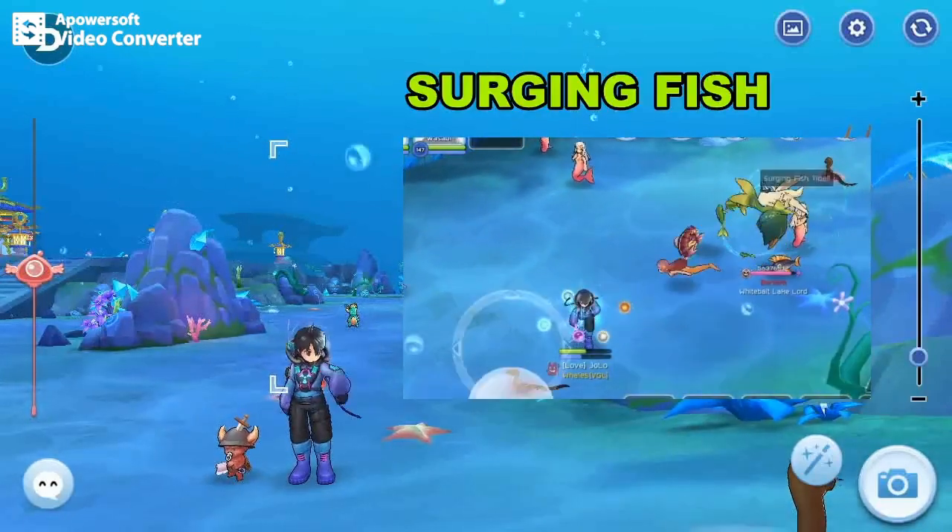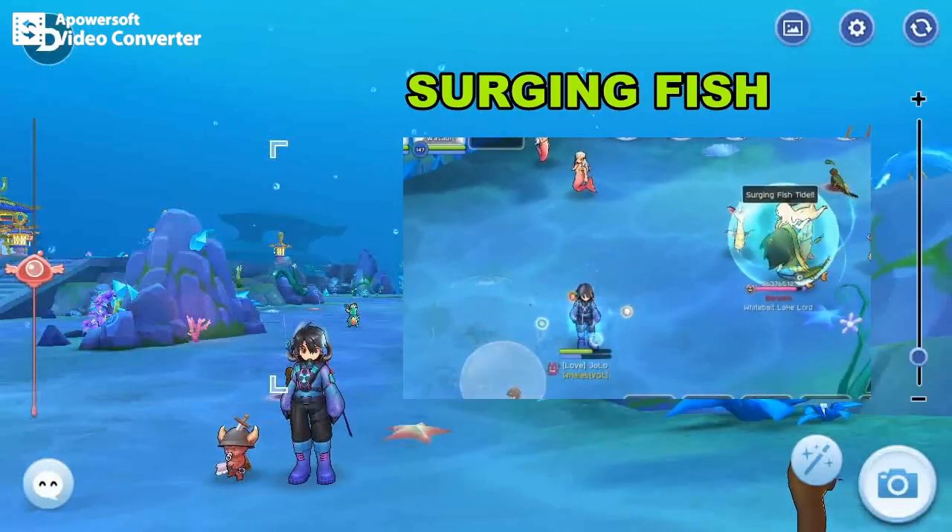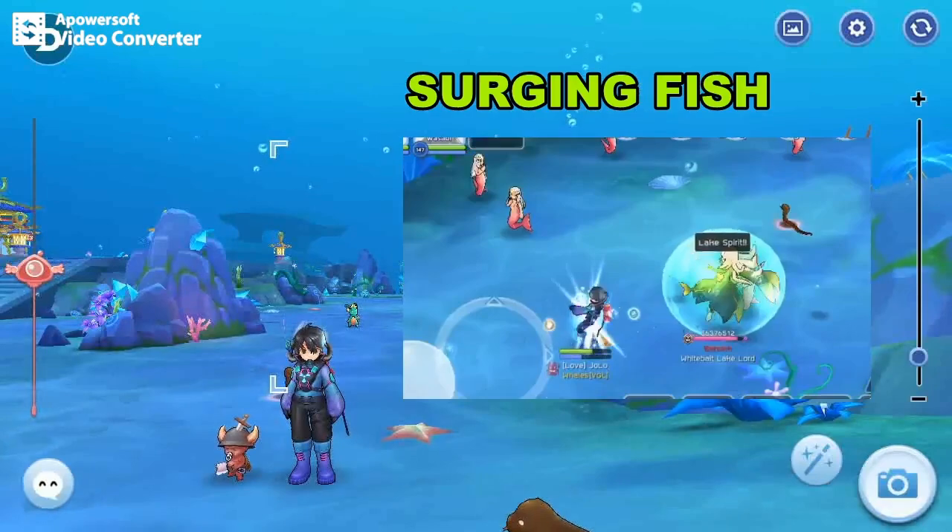The other skill is the Surging Fish. The damage is low, but the flinch can be troublesome. It takes a while to cast, so you have time to move out of the way.